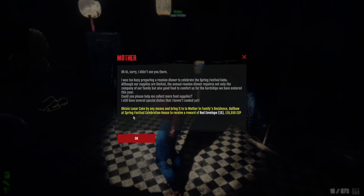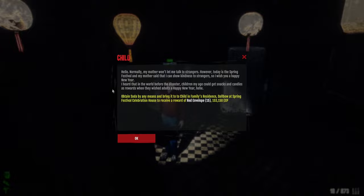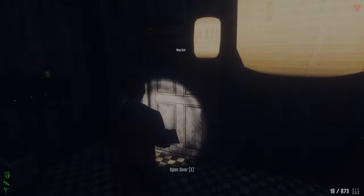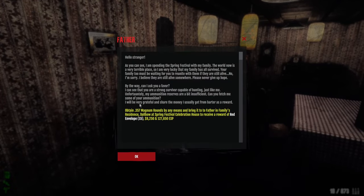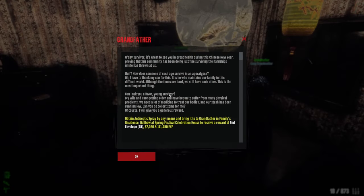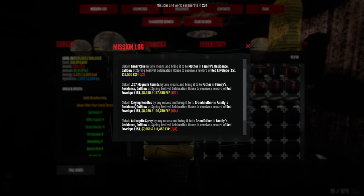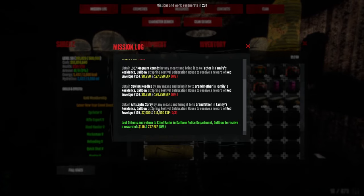Going to the right, there are two NPCs. This one is always going to ask you for some kind of special food — today she's asking for a lunar cake. This guy is always going to ask for some kind of drink — today he's asking for soda. Across the double door, we have this guy asking for ammo — today he's asking for .357 Magnum rounds. She's always going to ask for some crafting materials, and this guy will ask for some meds. They give quite a lot of XP. The full mission asks for four sodas, two lunar cakes, two .357 Magnum rounds, four Swing Needles, and three Antiseptic Sprays.